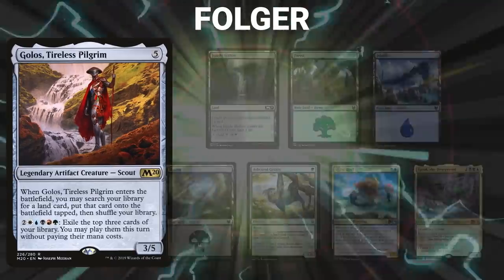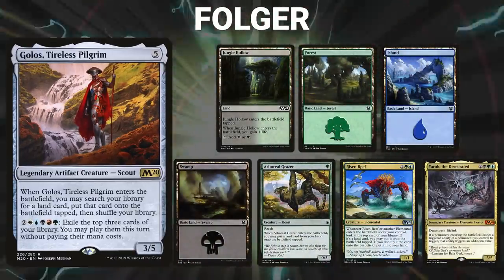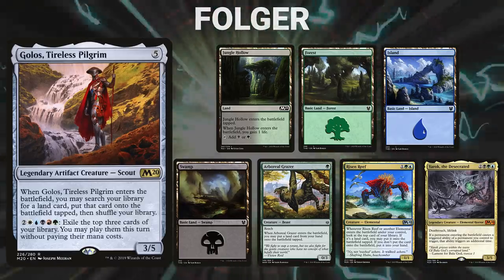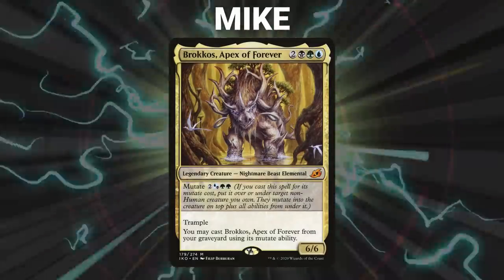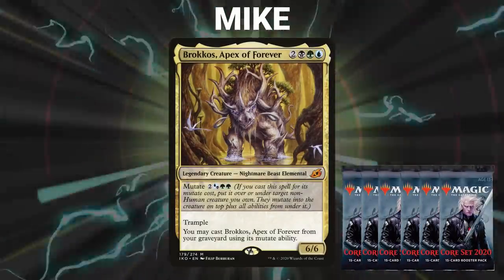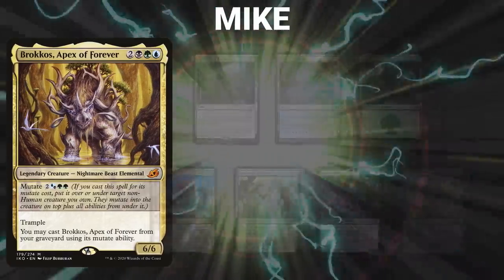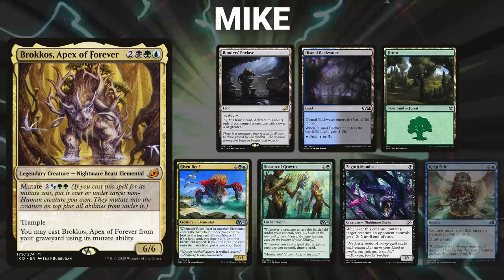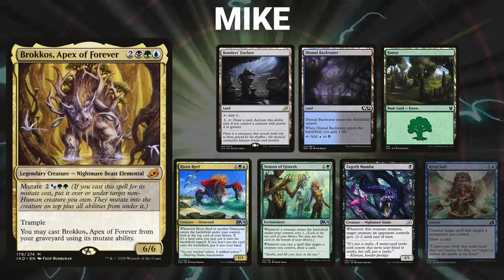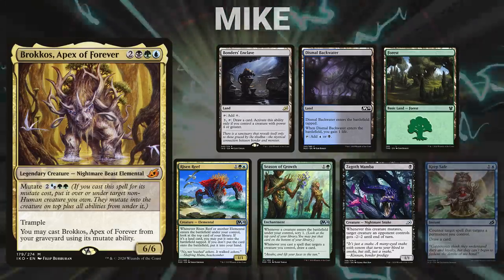Folger's opening hand contains a Jungle Hollow, Forest, Island, Swamp, a Boreal Grazer, Risen Reef, Season of Growth, Zagoth Mamba, and his London Mulligan is a keep.